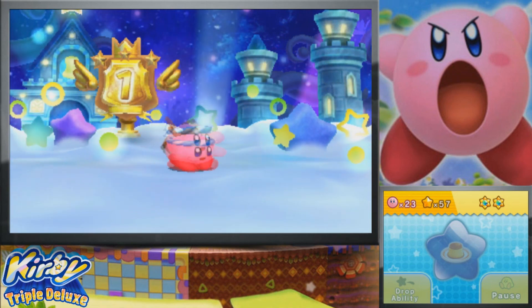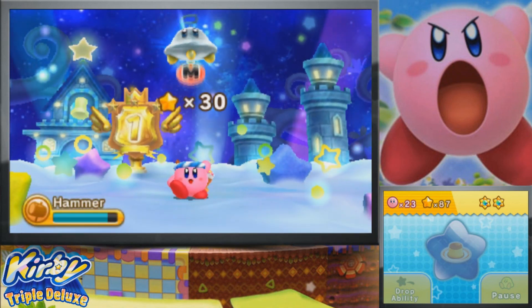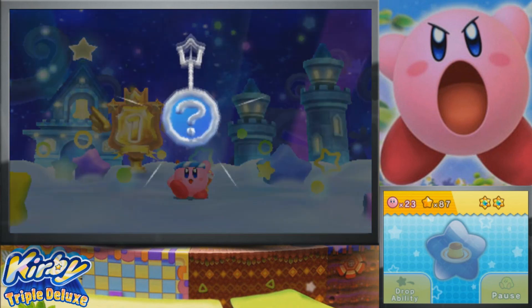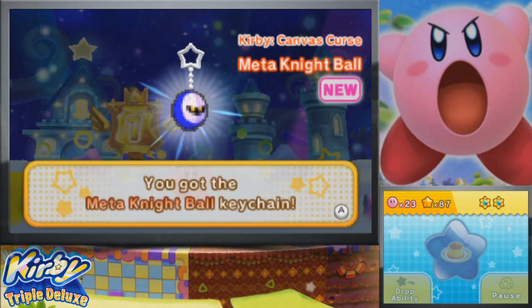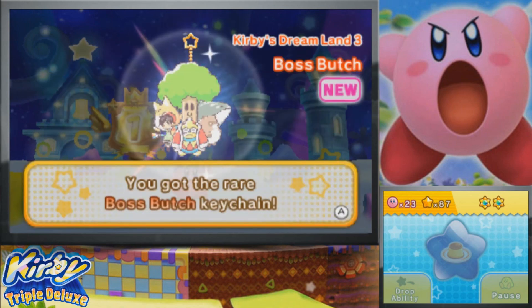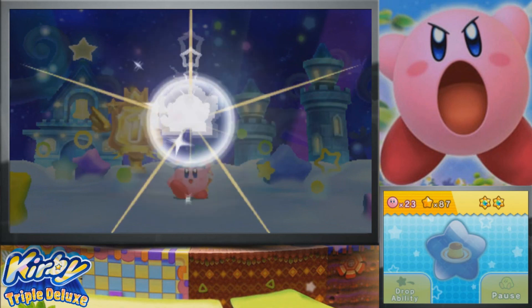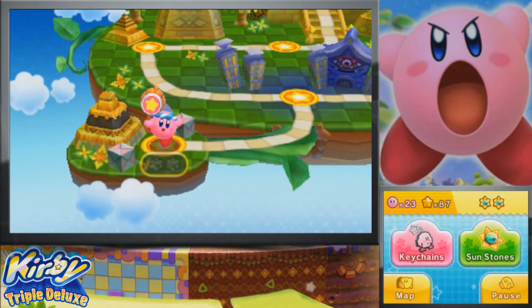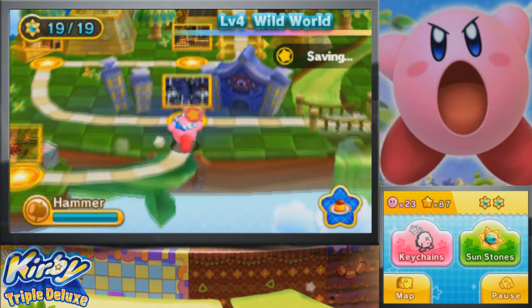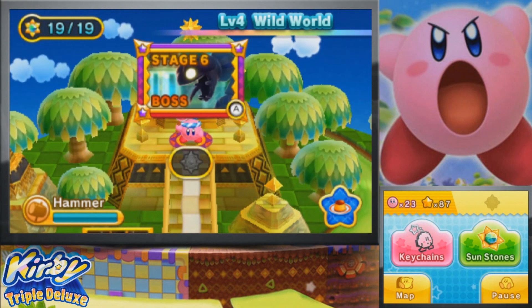So we'll go ahead and take a look at the keychains we get for this and then we'll end the video. We got Saurar, Meta Knight Ball, Boss Butch from Kirby's Dream Land 3 - we got an entire mode as a keychain - Fan Fan from Nightmare in Dream Land, Waddle Dew, and that'll do it. That'll Waddle do it. So thank you guys for watching. I'll see you guys next time when we do the boss of World 4 and we'll start World 5. See you guys then. Later folks.